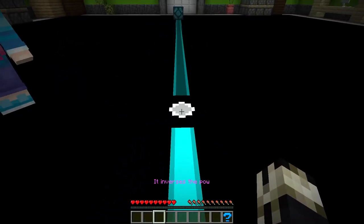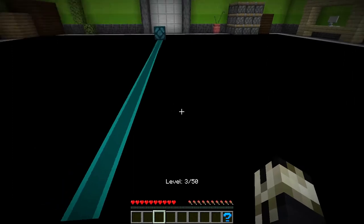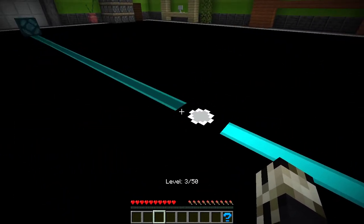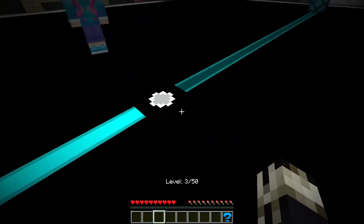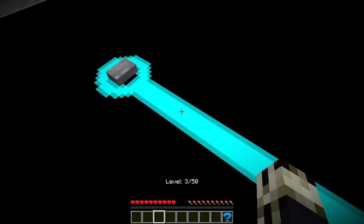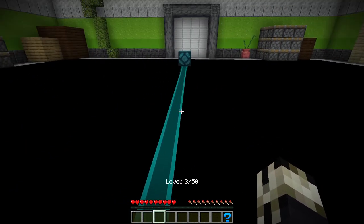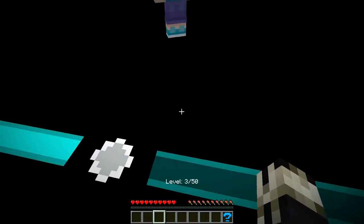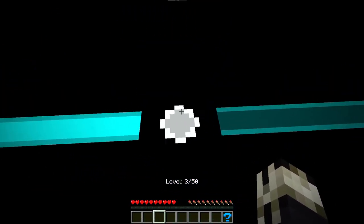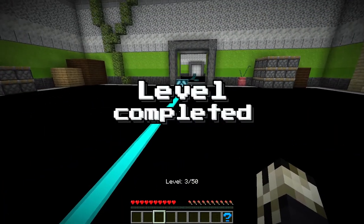This is a NOT gate. It inverses the power it receives. A NOT gate is basically flip-flops — it's true if false and false if true. So right now we have a signal going into it, therefore it's outputting false. If it's true, it's not. So if I turn off the signal, the signal goes through.